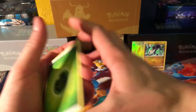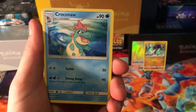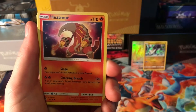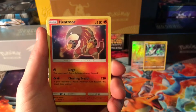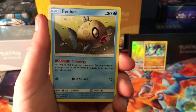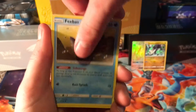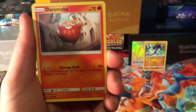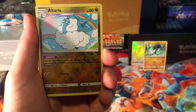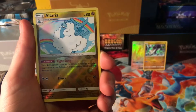Alright — Leaf Energy, we got a Croconaw, Seedra, Heatmor — that's a pretty lit Pokemon right there — Corsola, Swablu, Phoebus looking lost, can't even see his pupil in his eye, Darumaka, we got a Hakamo, and an Altaria Reverse Rare guys, so that's our first Reverse Rare of this box.